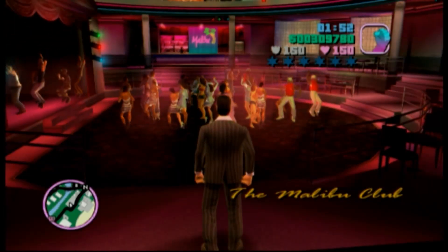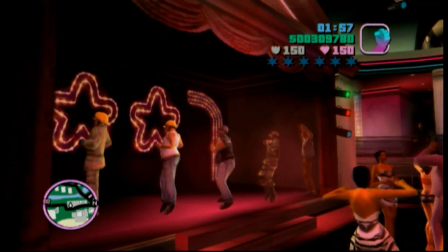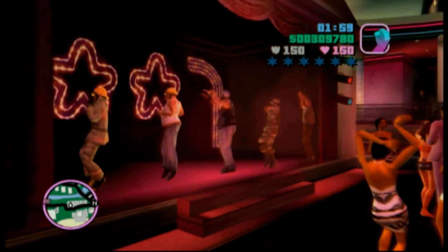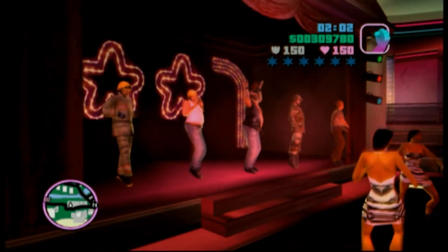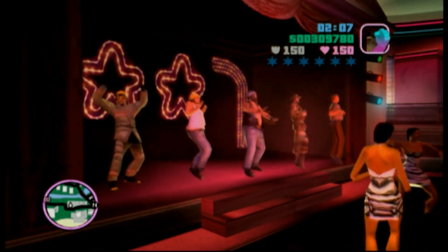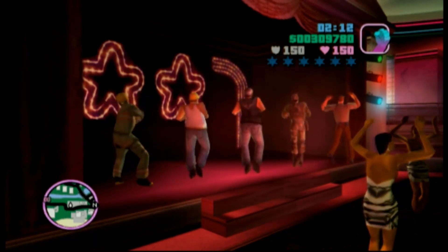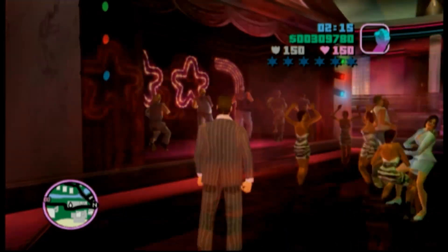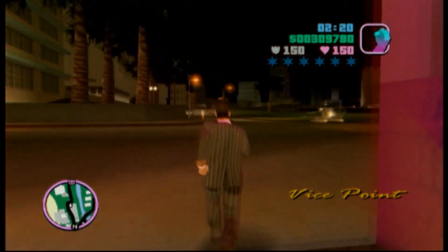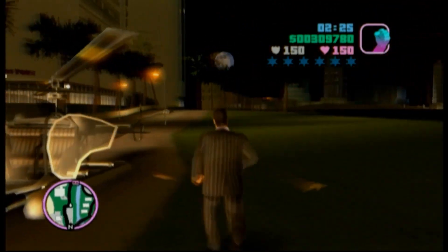This next Easter egg is inside the Malibu Club. These are basically a parody, a recreation of the Village People. They're missing like an Indian guy, a guy with a native headdress. This one's pretty obvious — a lot of people see this one and know what it is, but I figured I'd just mention it for those of you who aren't really old enough to know who the Village People even are.